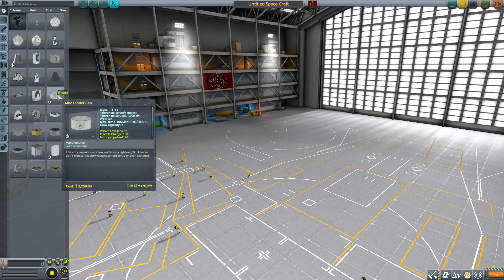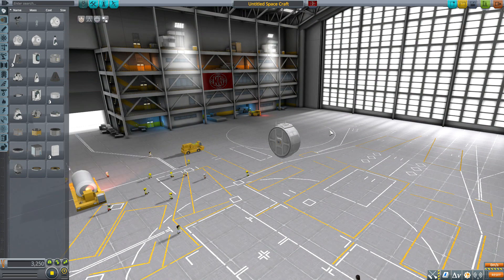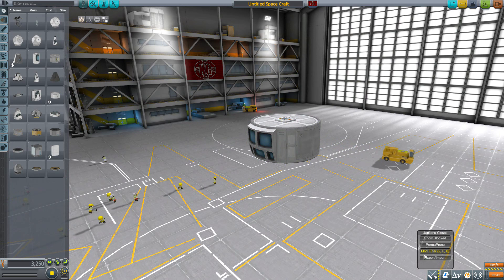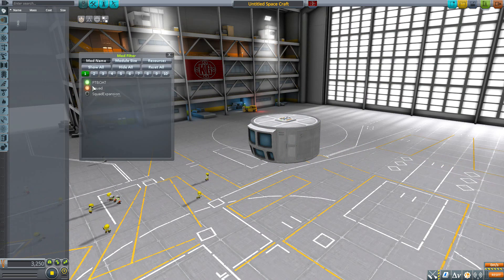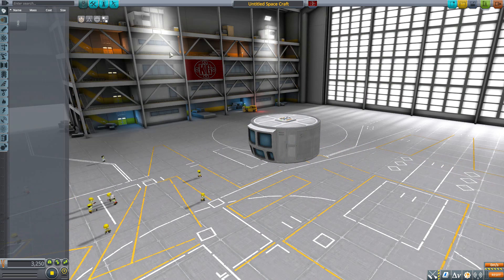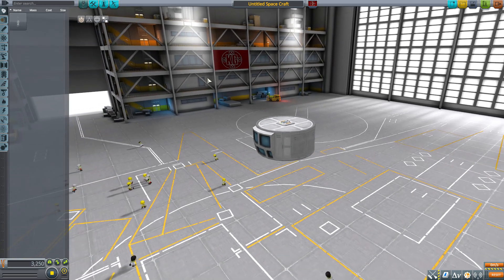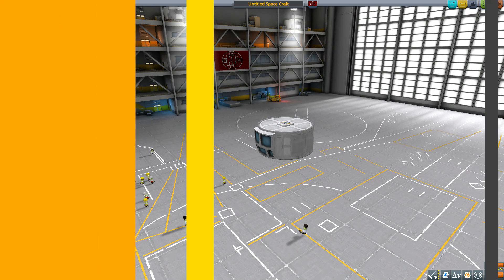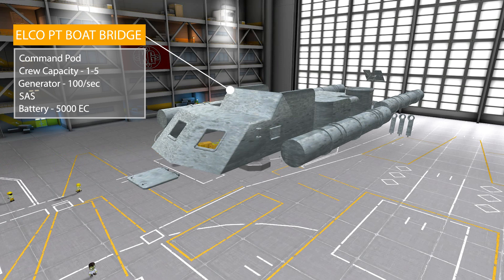Let's grab ourselves a Mark 2 lander can for size comparison, then turn on our mod filters leaving on 'PT Boat' and have a look at the parts we do have here. There are only four parts, so not many things to go over.